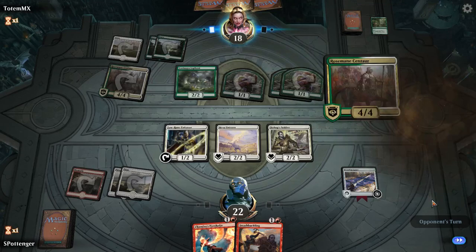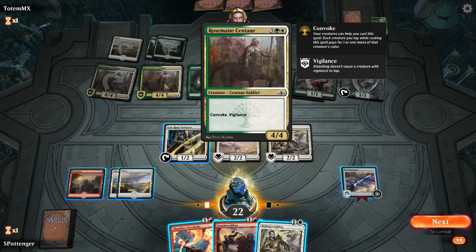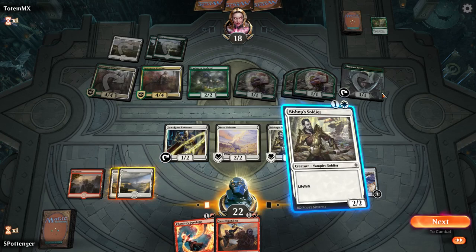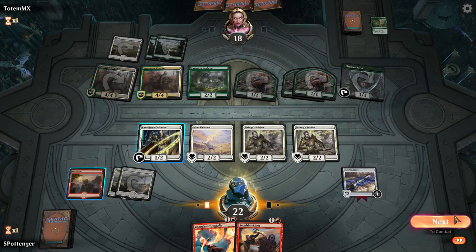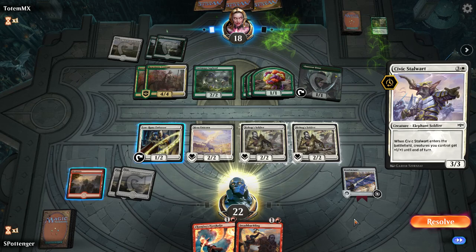He is going pretty wide here. I can equip my guy, but then he just double blocks and I trade my Bishop Soldier for his Rosemane Centaur. I don't super love that. I think I'm just going to play Bishop Soldier and say go. Maybe I should have equipped and not attacked. But then I can't tap one of the Centaurs and I just have to block. Yeah, this is not good.